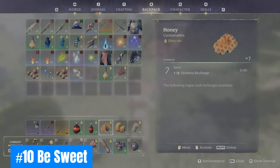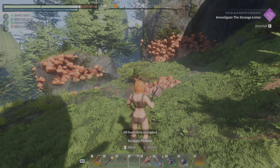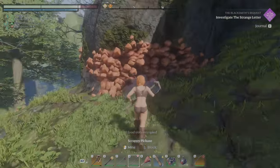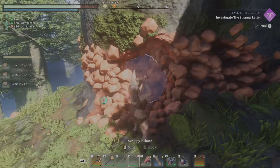Ten: Be Sweet — Honey, I'm Home! Eating honey is an excellent stamina boost and essential for all players when farming resources with your pickaxes. Check out Willow Crush to satisfy that sweet tooth.